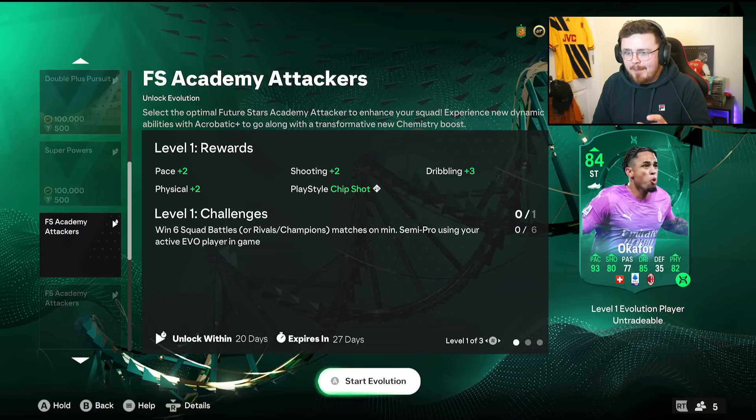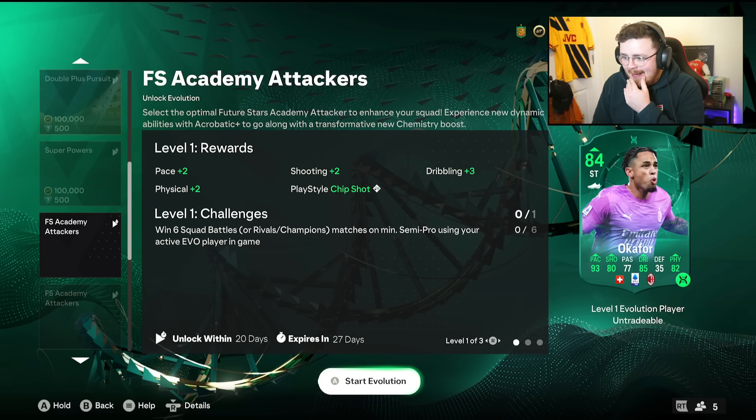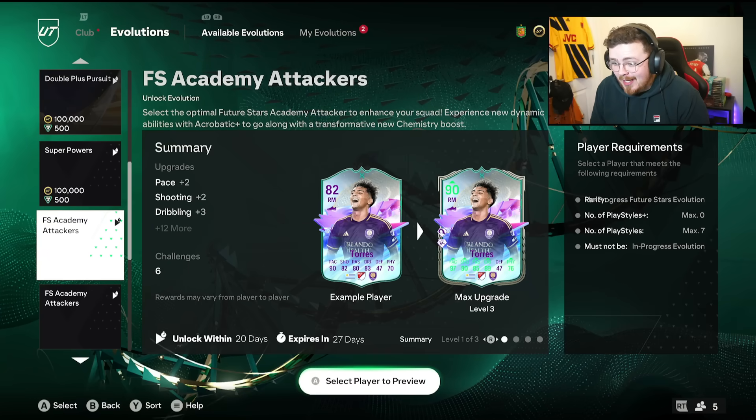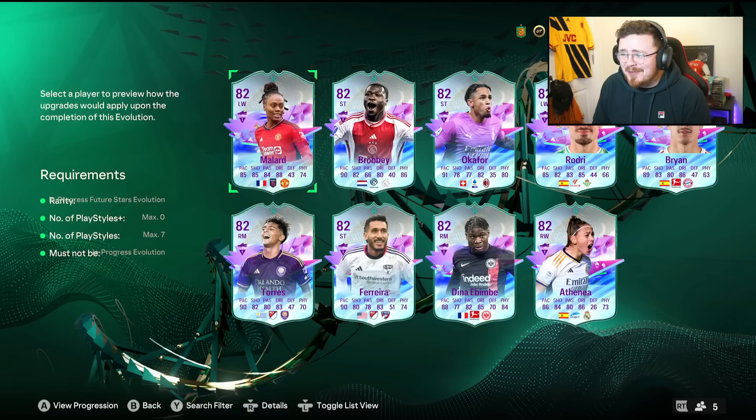Let me take a little step back and look at what we get here. Playstyle of Chip Shot, playstyle plus of Power Header and playstyle plus of Acrobatic. The actual boosts themselves — I can't see anything. A plus seven to the pace. EA, you've got to change this because I can't see anything.